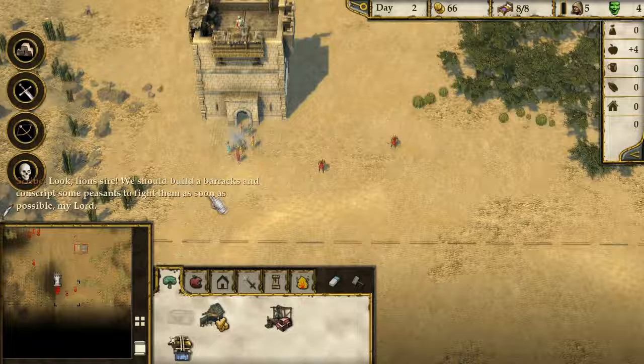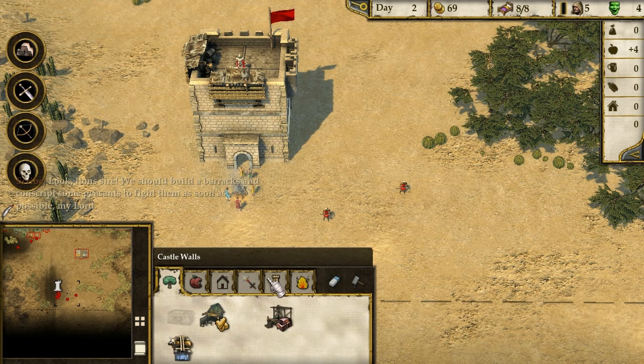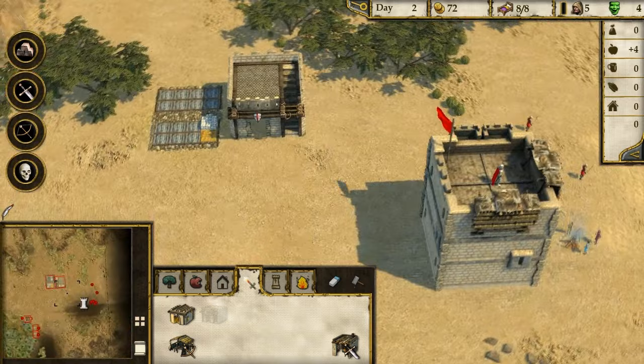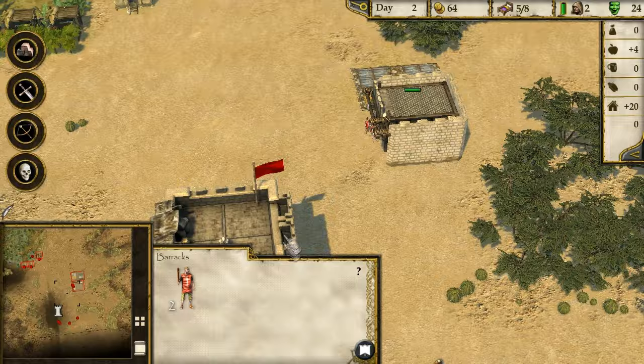Look, lions, sire! We should build a barracks and conscript some peasants to fight them as soon as possible. Because having danger nearby reduces your popularity, I think. Military buildings - a basic barracks. All the buildings look kind of cool. So we can conscript peasants here - we've got five idle people. These cost a bit of gold, so we do need gold. Let's get three peasants and keep a couple of people left over.